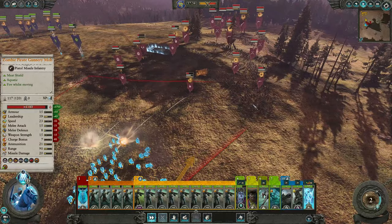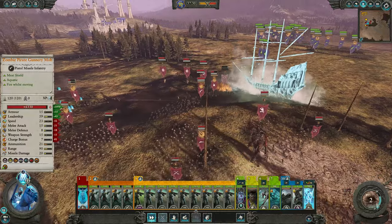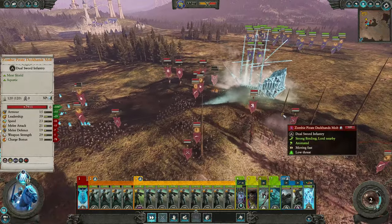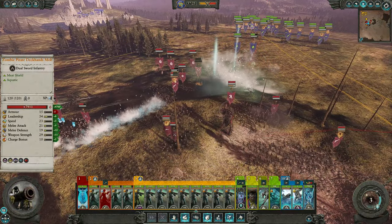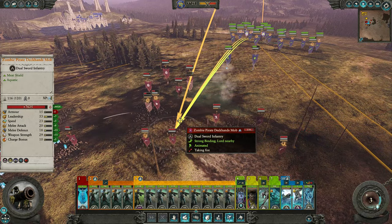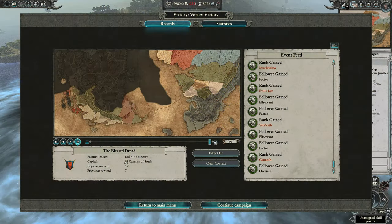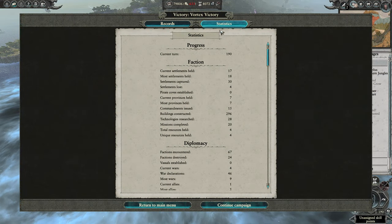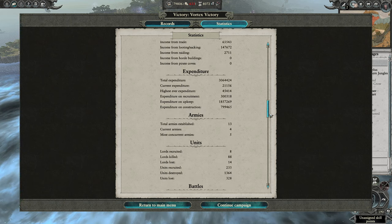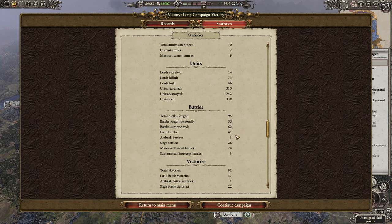Total War Warhammer 2 is a turn-based strategy title divided into two entirely different sections: the meticulously crafted campaign map and each individual battle map upon which your armies do combat if you choose not to auto-resolve a fight. Both are substantial, and as I tend to finish campaigns on very hard or legendary difficulty, I find I manually fight about 30% of all my battles, with nearly all being manual in the first 40 or so turns.